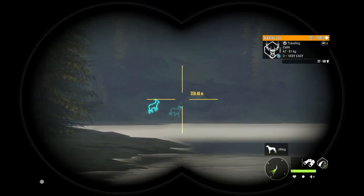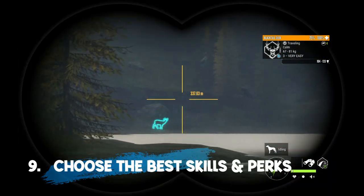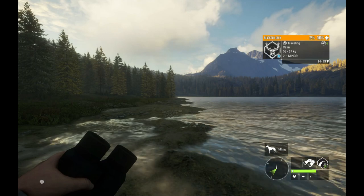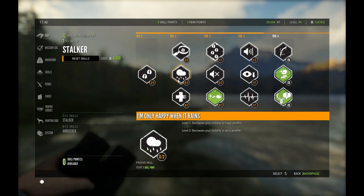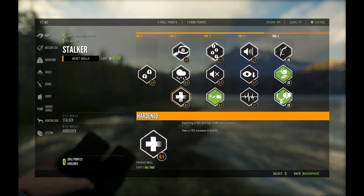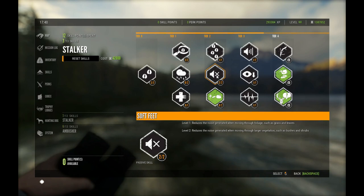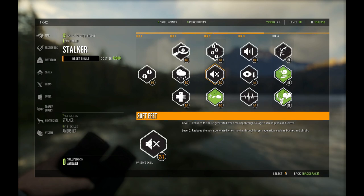Coming in at number 9 on our list of top 10 tips for finding diamonds is to choose the very best skills and perks as you're leveling up, so that you have what you need for finding diamonds. You want to get to soft feet and get two points in soft feet as fast as you possibly can. Level 1 reduces the noise generated when moving through foliage such as grass and leaves, and level 2 reduces the noise generated when moving through larger vegetation such as bushes and shrubs. That's under stalker skills.